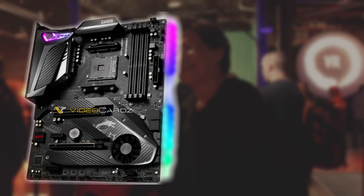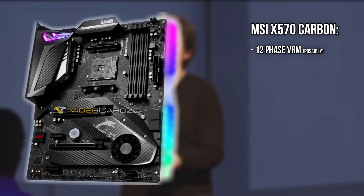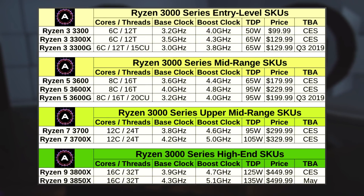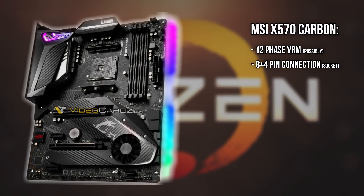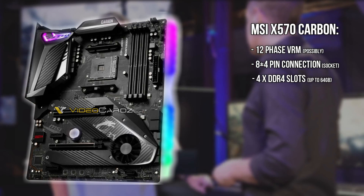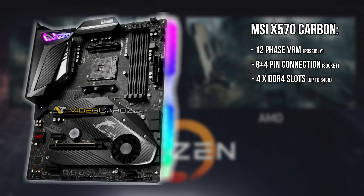The MSI X570 Carbon features a 12-phase VRM, which should deliver more than enough power for overclocking. This is because the new Ryzens are expected to have a higher core count and way higher frequencies. As for power, it uses an 8+4 pin connector configuration, and we also have the usual 4 DDR4 DIMM slots that can support up to 64 GB of RAM.